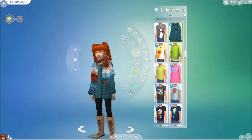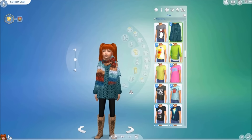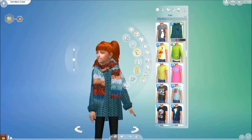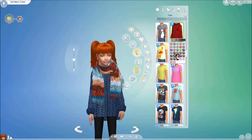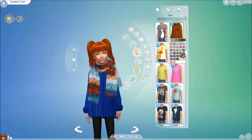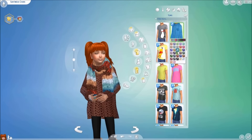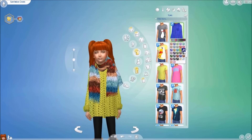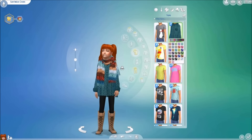Moving along into our clothing and tops, we have this long sweater created by Mary Goad. This top is absolutely one of my favorites by Mary Goad so far. I absolutely love this two-piece — the whole net crochet look is absolutely life. I paired it with some base game leggings and some boots from Get Together.